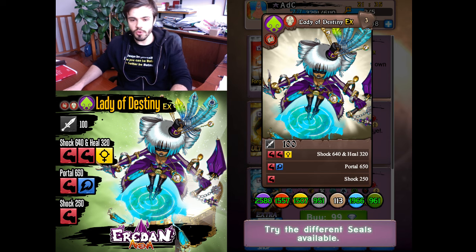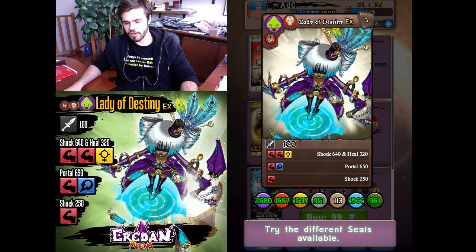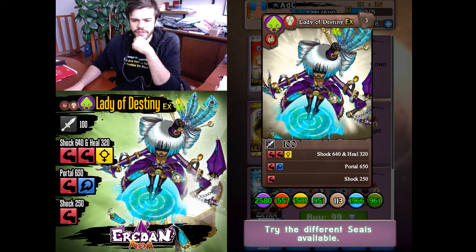Lady of Destiny has this new cool ability Portal, but also a crazy amount of unmodifiable damage. She's a hero focused on shocks and heal. Her third skill deals almost 1000 unmodifiable damage with the combo between shock and heal. On a single red, shock is 250, and Portal of course has a great amount of output — very good.